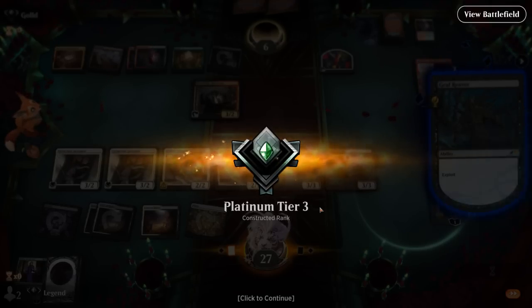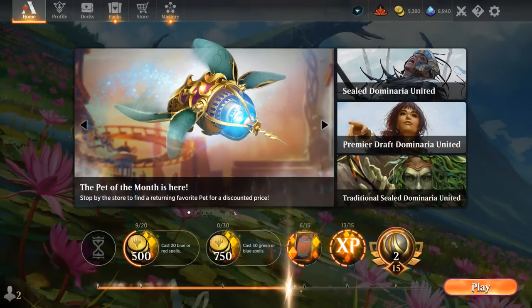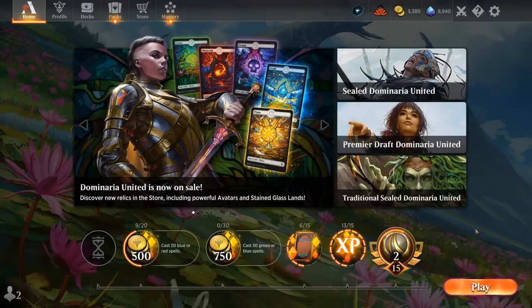We got to see our Black-White value midrange deck in action and managed to beat everything from the most grindy Blue-White control deck all the way to mono-red aggro, so it has the tools to handle all the decks I'm facing right now. The metagame still needs a bit of time to settle, but for now this seems like a nice choice if you happen to open a few copies of Sera, Paragon of Light — why not give this deck a try?